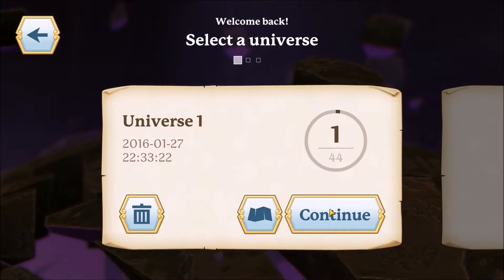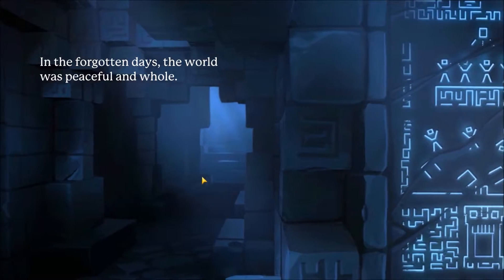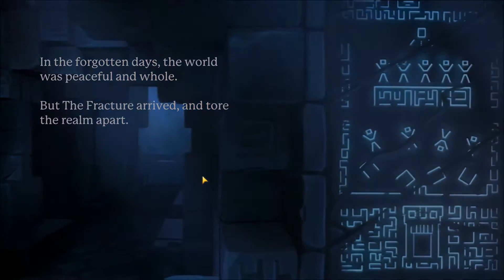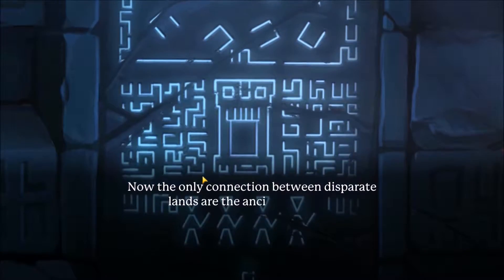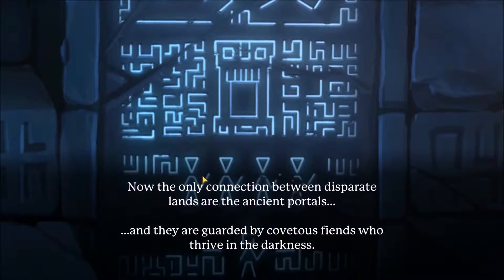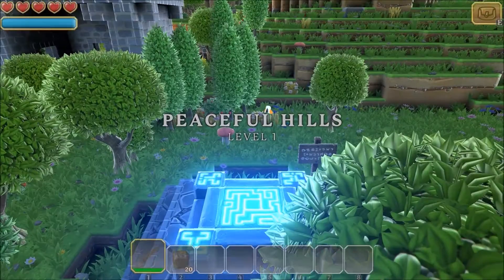Peaceful Hills — we will spawn in Peaceful Hills. This is level one, we have one portal there. These are the mobs you can find there, and these are items — things and some ores. Let's go back and hit continue. The game intro reads: 'In the forgotten days, the world was peaceful and whole. But the fracture arrived and tore the realm apart. Now the only connection between desperate lands are the ancient portals, guarded by Cavitus's friends who thrive in the darkness. The world awaits heroes who will restore light to the portals and reunite the peaceful realm.' And here we go — Peaceful Hills, level one.